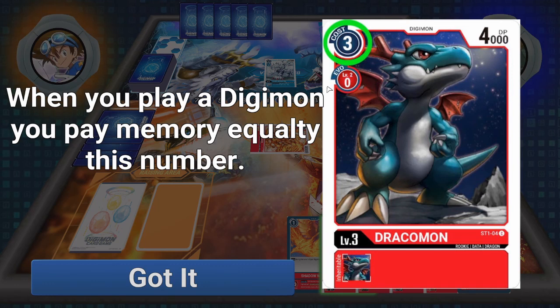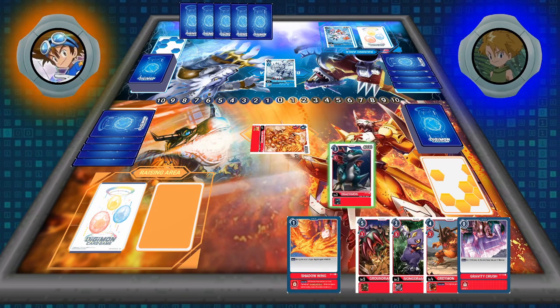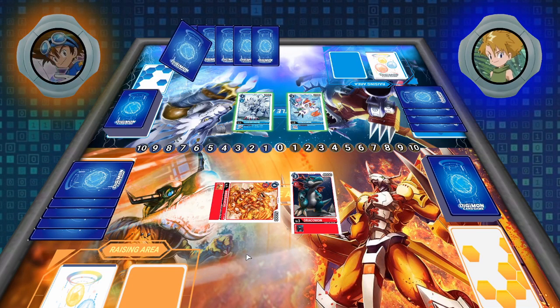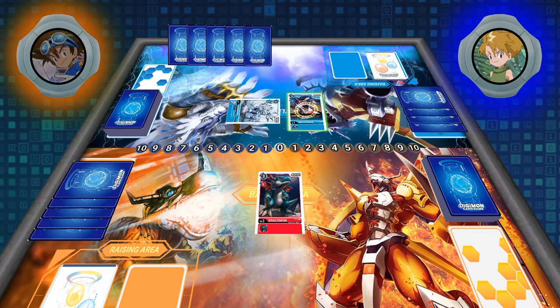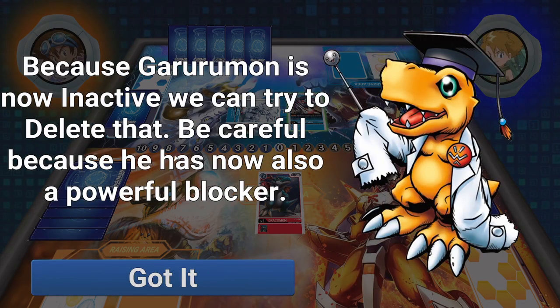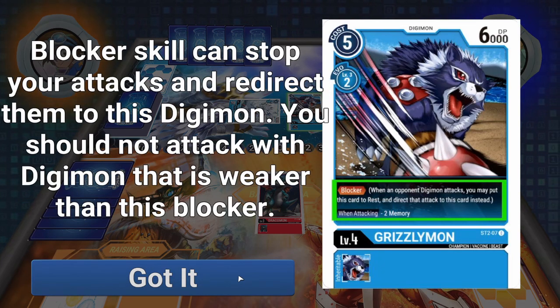There's an evolve cost, which we talked about, and now we have the energy cost to just outright play a card. That's what it's telling us to do with Dracomon — because we have 2 memory right now, if we play Dracomon out he costs 3, and then it'll go over to our opponent's turn. The opponent played out from their raising area and played Emerald Blaze to give their Garurumon plus 3,000, allowing him to attack Birdramon without getting knocked out. Birdramon got destroyed.